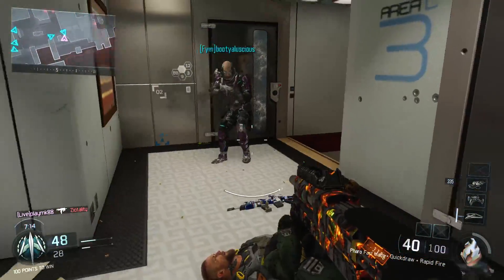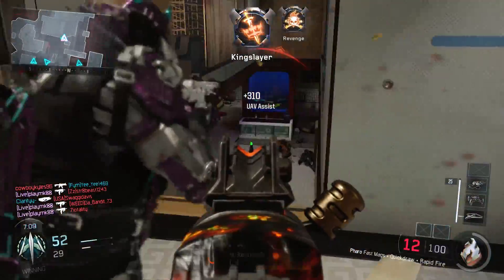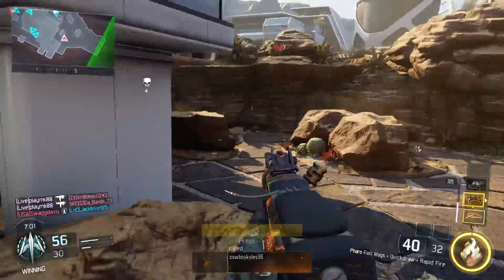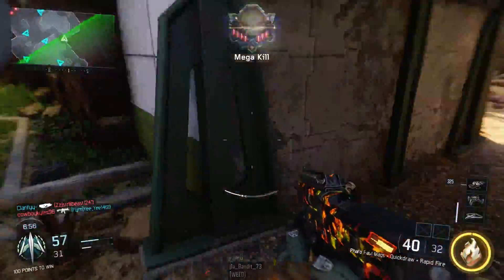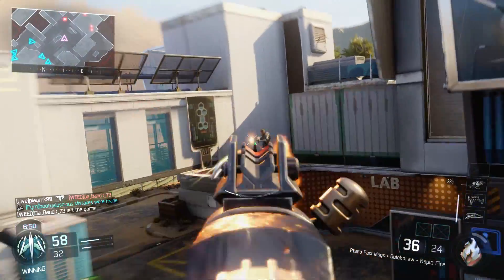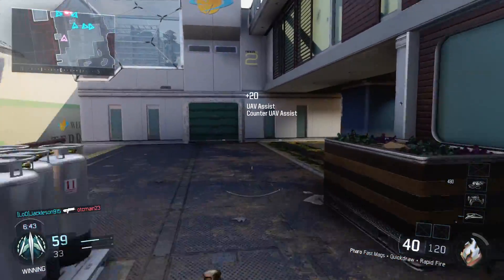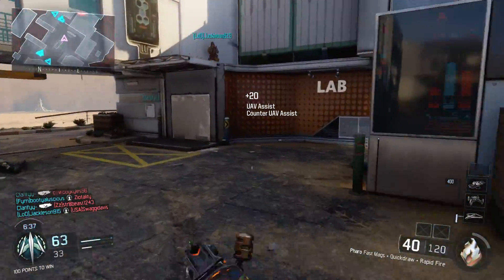UAV at 50%. Mobile infantry down. Counter UAV on standby. UAV power levels at 5%. Counter surveillance active — they're gone. UAV energy levels at 50%. Get away fuel check complete. Enemy down.